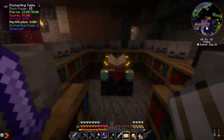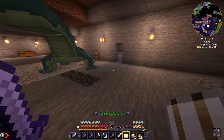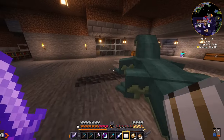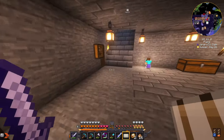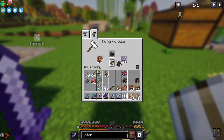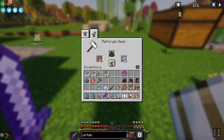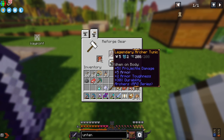We don't have the levels right now — we'll enchant those at some point. Let's see if we can get these things up to legendary. Starting with the tunic which is only uncommon — there it is, nice!